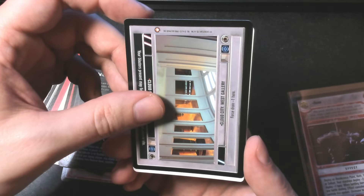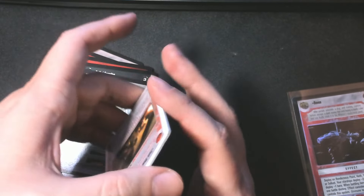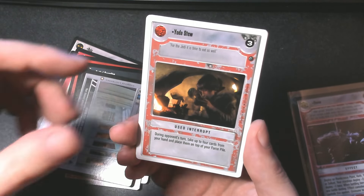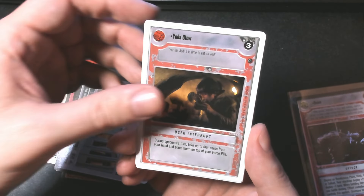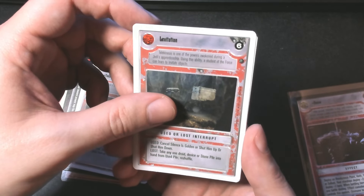These cards are known for having a lot of text and some of the cards are quite complicated. The white border essentially just means that this is like a revised set — black border is the original printing. In the case of Hoth cards, some people actually prefer the revised because of the white border. It looks really nice with the snow cards.